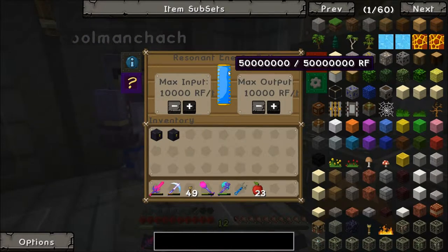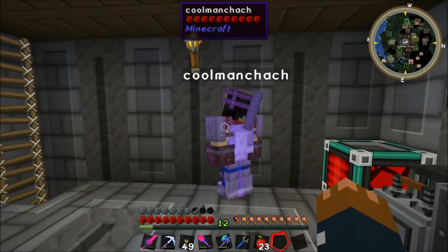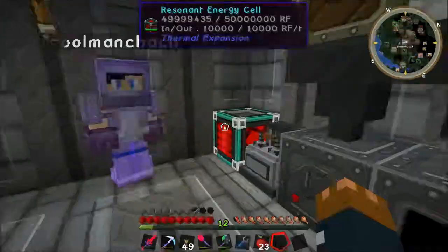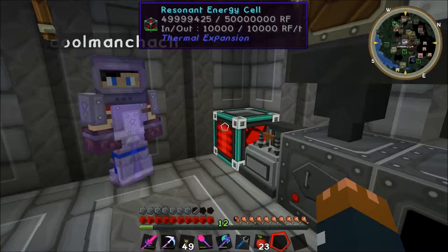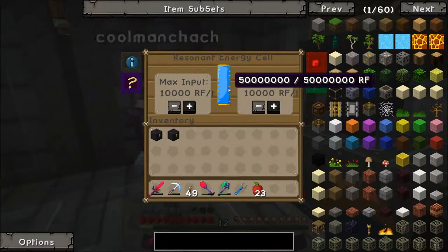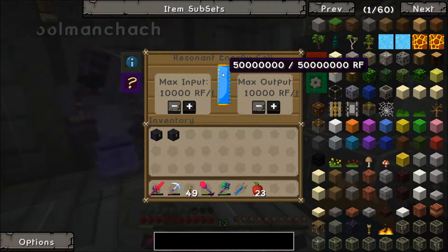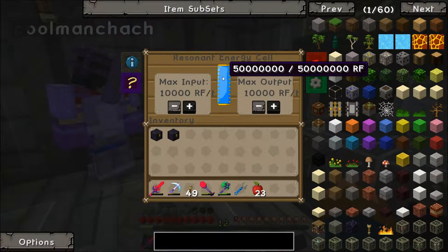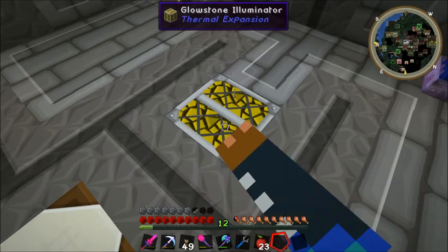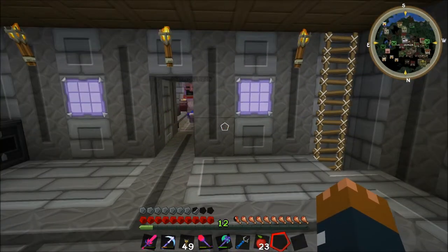I think it might be new. No, it's not new - it was there last time. I remember you commented on it - I asked you how much bigger it was. Well, this is a resonant energy cell and it holds 50 million RF and outputs at 10,000. It's amazing, so it only carries a bit of energy. We think he's upgraded a bit - well, that thing's maxed actually. Yeah, I know, I was joking.